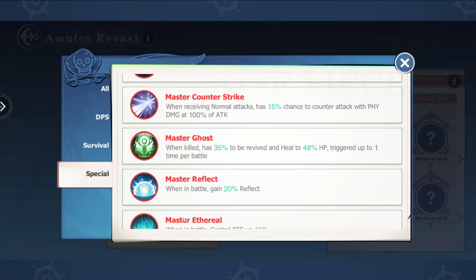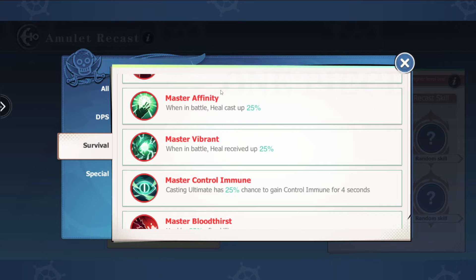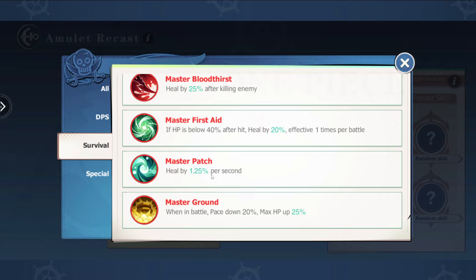We want to be looking at Shelter, which is in survival — damage down for the first 10 seconds. So anyone giving you that early burst, you're mitigating it by having two sets of damage downs. And then I really do like Patch, which is healing for 1.25% per second. Bearing in mind we're going to have those really inflated HP values, 1.25% is actually a lot of HP. So we'll be healing a lot of HP per second, reflecting a bunch of that, and also trying to mitigate damage so we can reflect more over time.